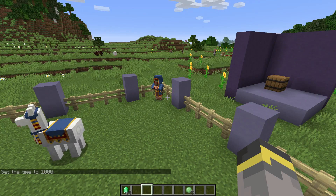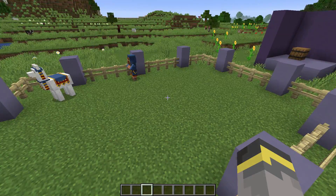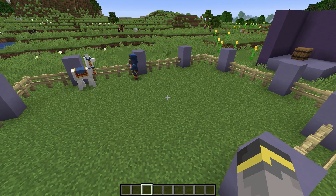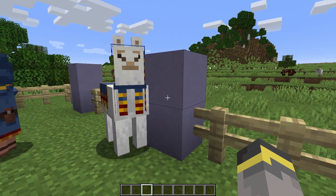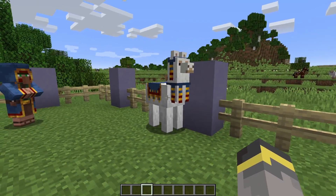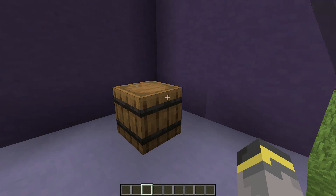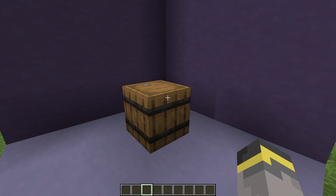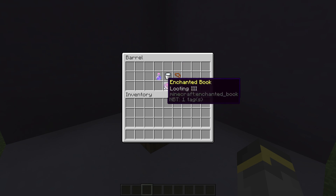At dusk, wandering traders will drink a potion of invisibility. In the morning, the wandering trader will drink a milk bucket and reappear. The invisibility potion is meant to keep the trader safe at night. Wandering traders will try to avoid zombies and their variants, as well as illagers. Besides the invisibility potion, the only other defense available to the wandering trader is its two llamas, which will aggro on zombies and illagers. Regular villagers have no drops, but wandering traders can drop a potion of invisibility if killed while holding one, and also can drop a milk bucket — looting will increase the odds of both items dropping.